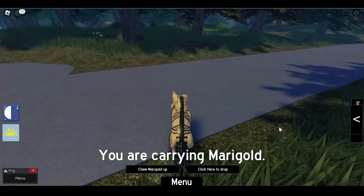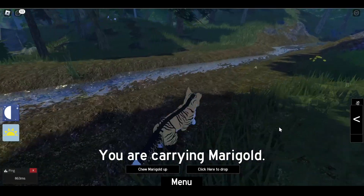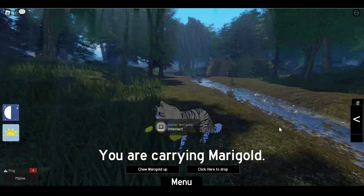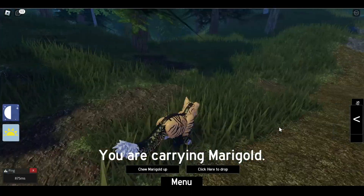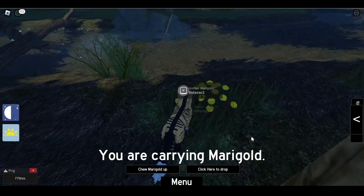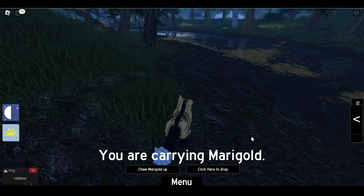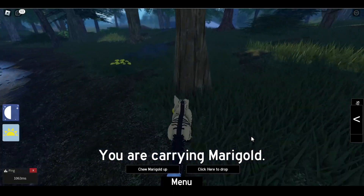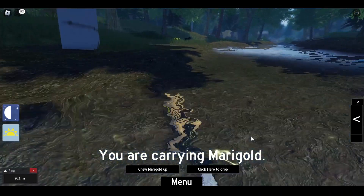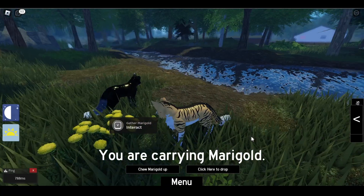Alright, on to RiverClan now. Here are some RiverClan spawns for Marigold. There's one right over here — again, it spawns really close to water, right next to water every single time. Here's another patch over here. The best places to find it is always by water. Marigold can be used for a couple of things: it can be chewed up into a poultice to get rid of infected wounds, and it can also help you heal scratches and cuts in the game because survival mode exists.